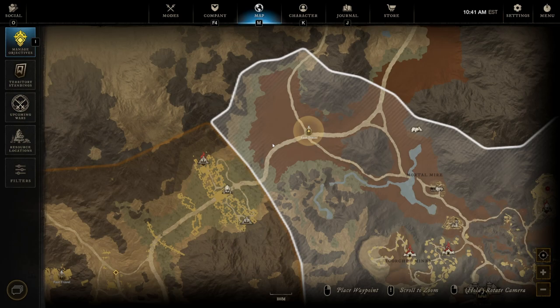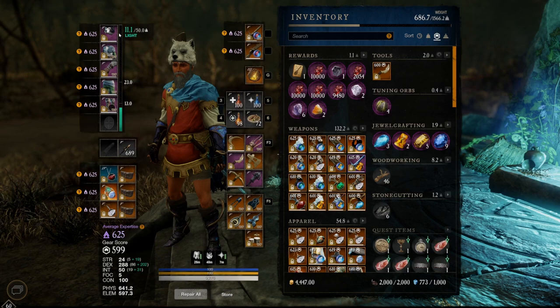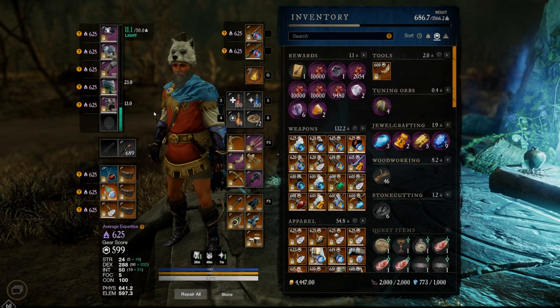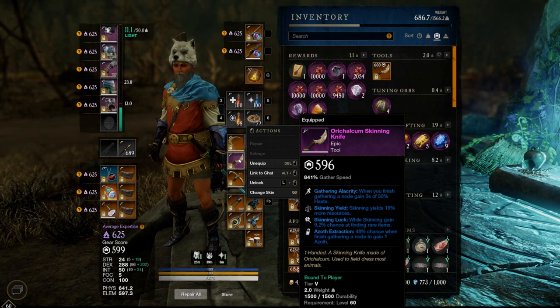Before we get started, let me go over my gear. I have pretty much a full skinner fit — not all capped at 5% but all at least 4.9%. I have boots with skinning on them, and an amulet with 8.4% luck. Currently I'm using a purple knife with luck on it because it has luck, skinning yield, and alacrity. I do have my legendary but it doesn't have luck, so I'm using the purple one to keep luck as high as possible.